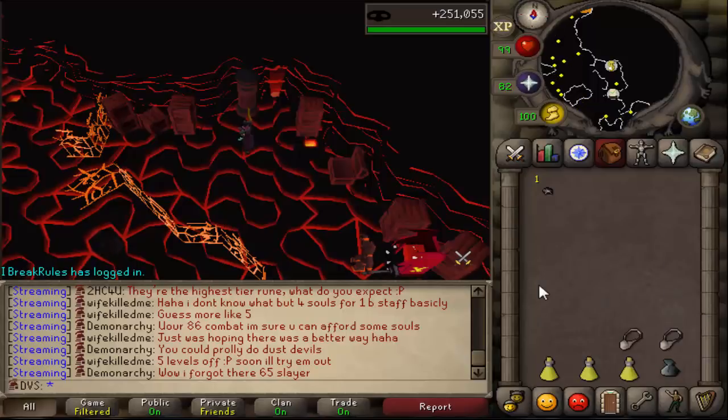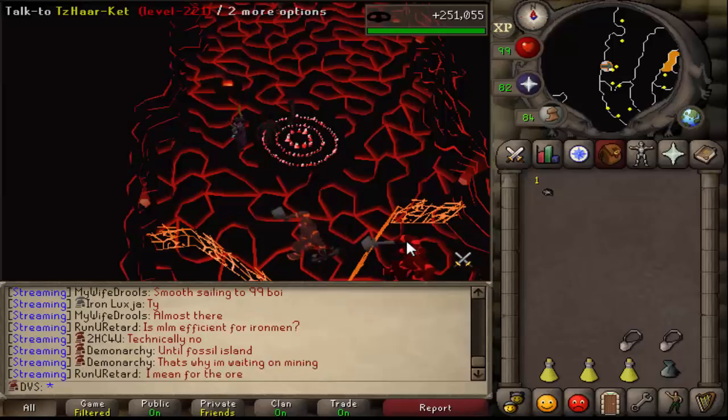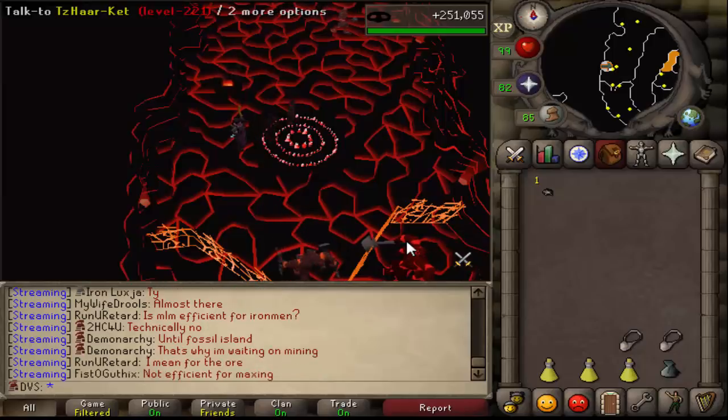This inventory setup normally lasts me between 30 and 40 minutes — it's normally upwards of 40 minutes before you have to bank, and it takes about a minute to bank, so your trips will be pretty long. Also, one thing I forgot to mention: you do have to have the Ardy hard diary completed. This gives you, I believe, a 10% chance of pickpocketing success around the game.